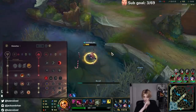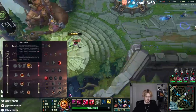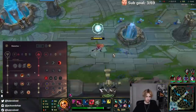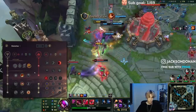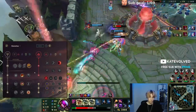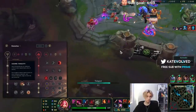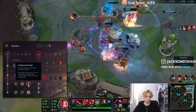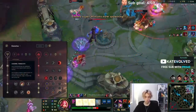This is also the rune page that you would run if you were going AD Katarina. Conqueror synergizes really well with everything in your kit — it synergizes really well with the AP on-hit build, Nashor's and Riftmaker. It has healing and it stacks up very, very fast in your combo. It's OP. Next we have Triumph for resets in teamfights, and then Legend Tenacity if they have CC. You can also go Legend Alacrity if they don't have CC. I would never take Bloodline — I feel like it's very useless on Katarina. So it's either Tenacity or Alacrity.